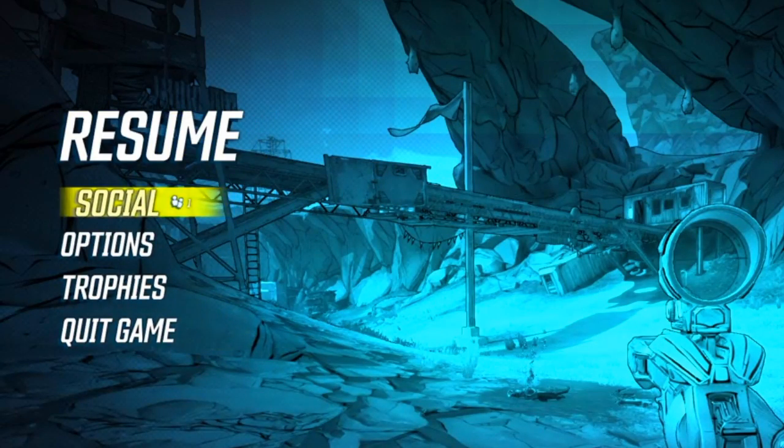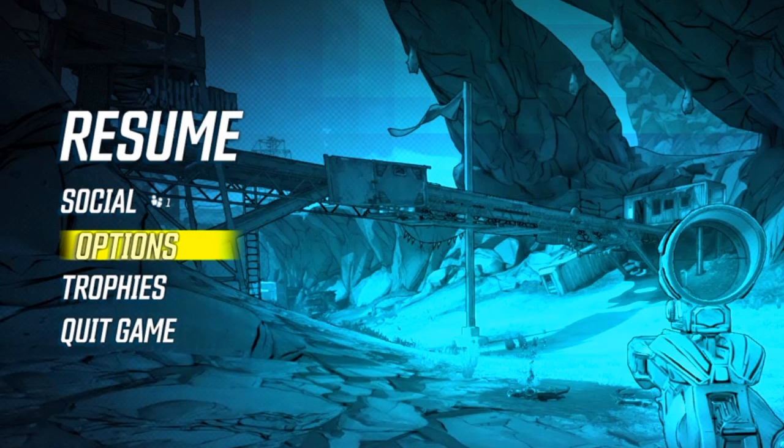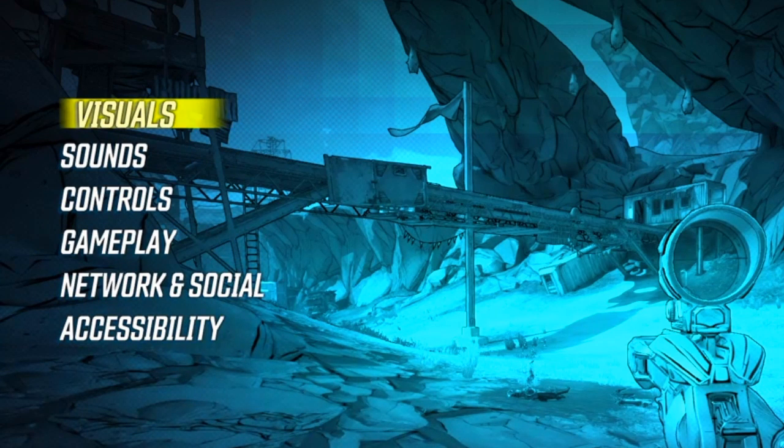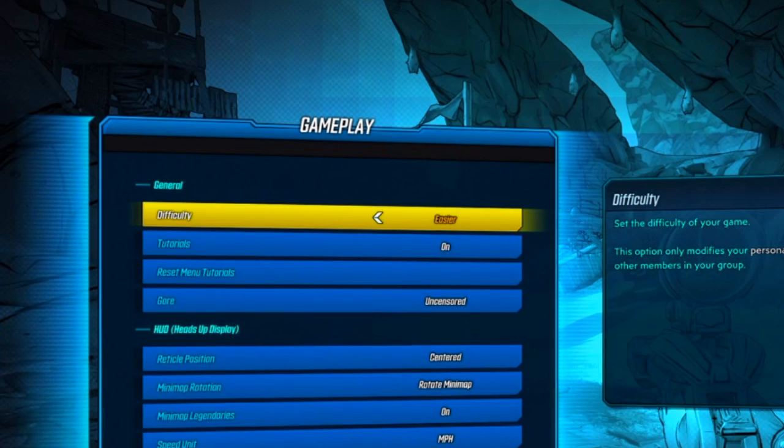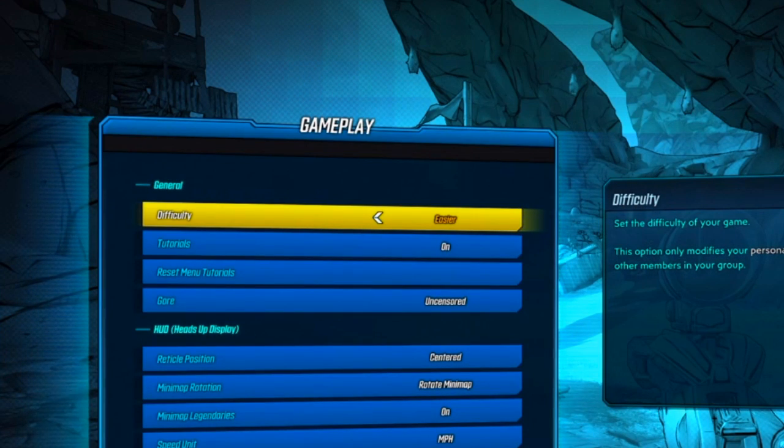Alright, so I go to Options, then I go to Gameplay, and then you change the difficulty to harder. On a harder difficulty you get more XP, so it will load into Normal instead of Easy. I had it on Easy so it's easier to kill enemies, and when you load back in it will give you the XP that Normal difficulty would give you.